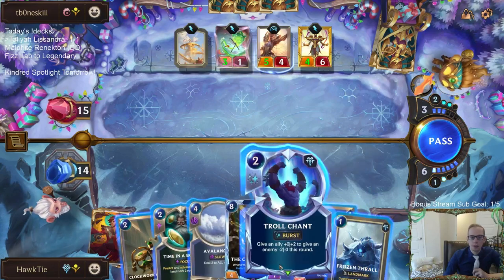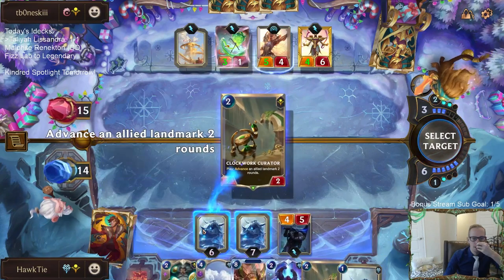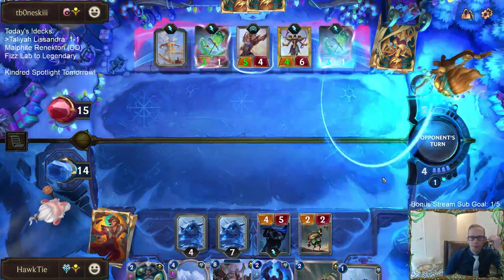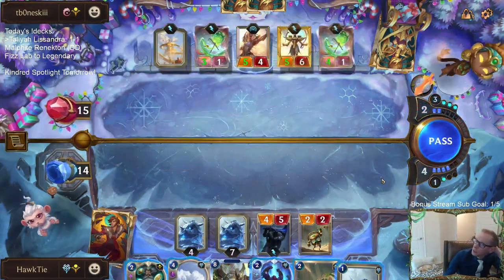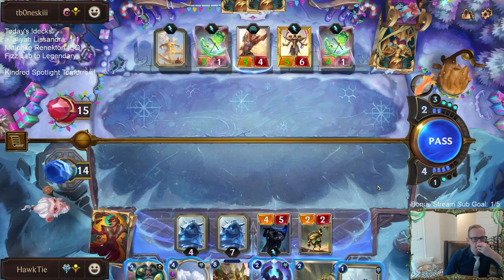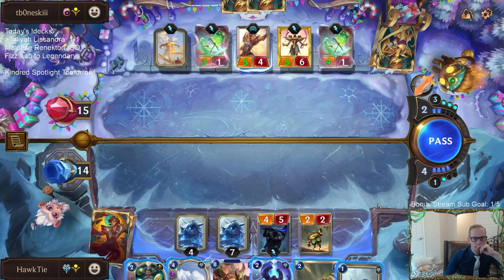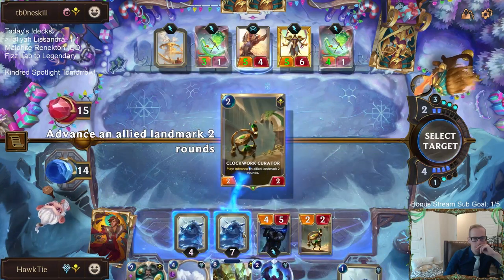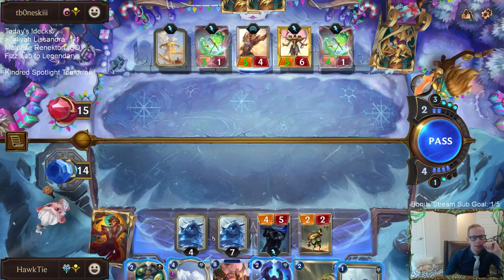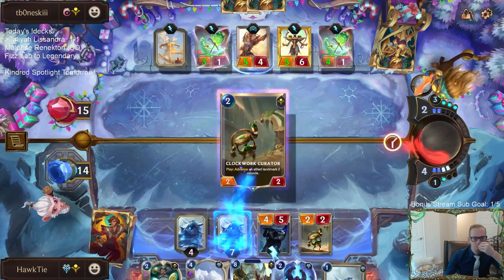We have six mana. Curator, Curator, Time in a Bottle — that's six. I think Curator here, Time in a Bottle here, round end — we pop both of these and attack for 16.